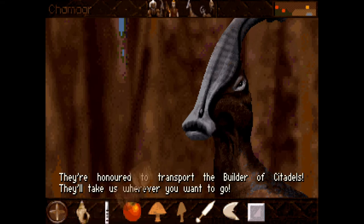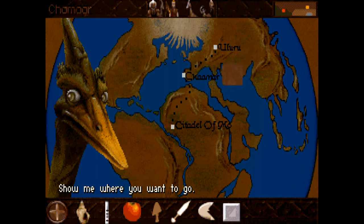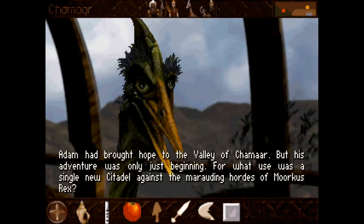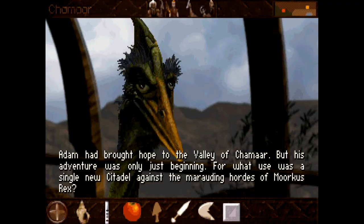There we go. Uluru! If you didn't know, Uluru is the indigenous name of the monolithic rock in the middle of Australia — but obviously this is not the same Uluru here. Adam had brought hope to the valley of Shemar, but his adventure was only just beginning. What use was a single citadel against the marauding hordes of Marcus Rex? Okay, we're off on our journey with our apatosaurus.